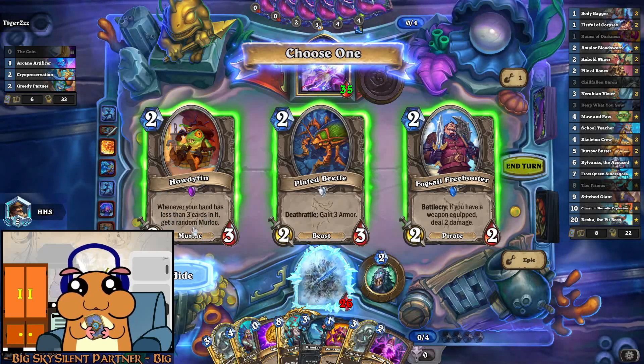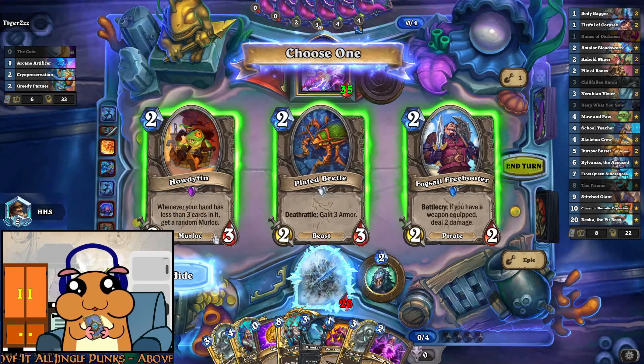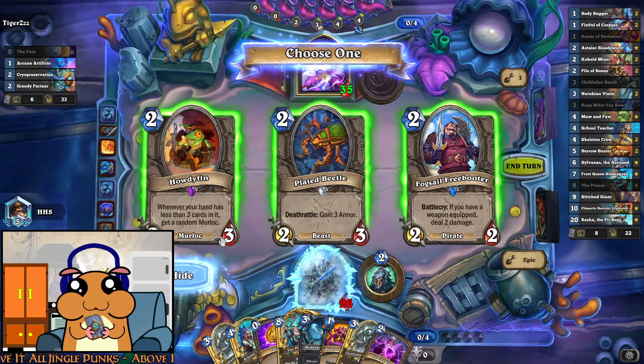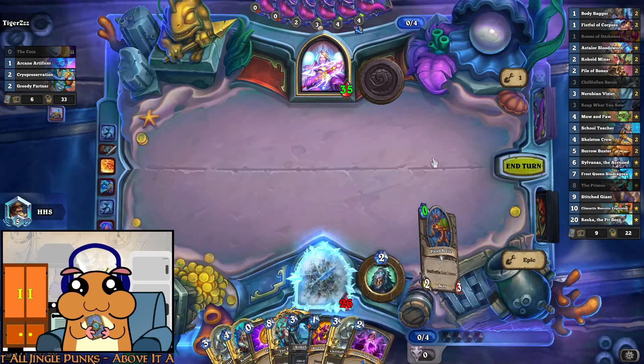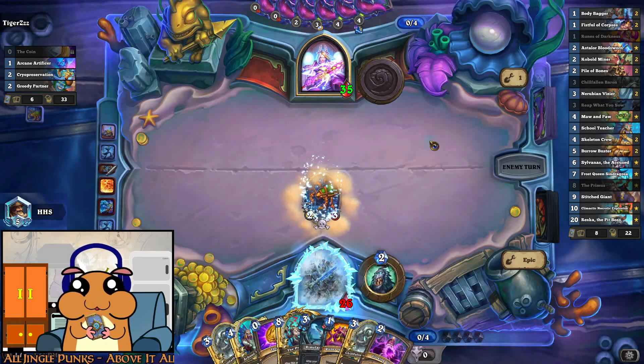Whenever your hand is less than three cards, hit it, get the random murloc. I have a weapon, deal two damage. I'll get this one — a little bit of healing.